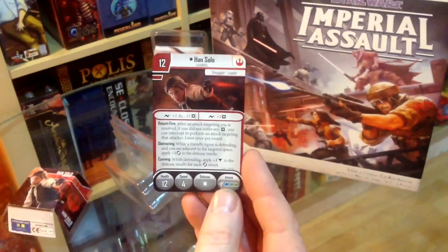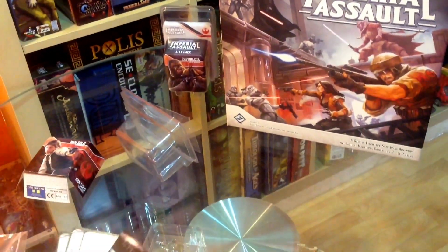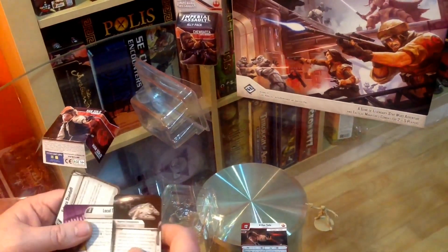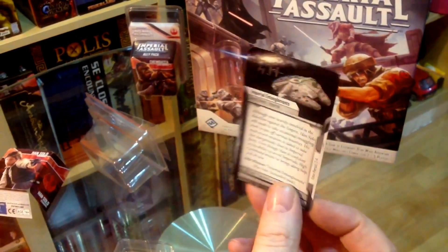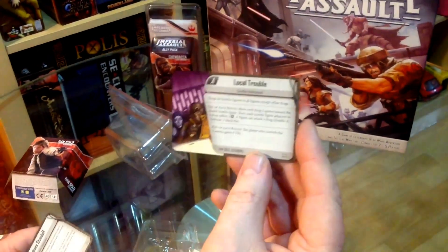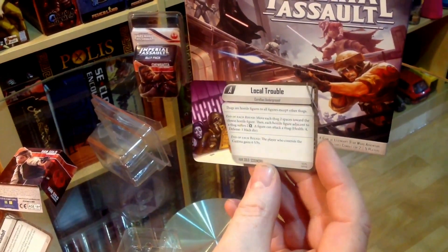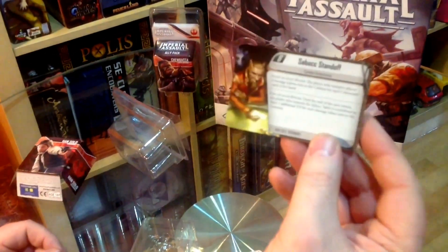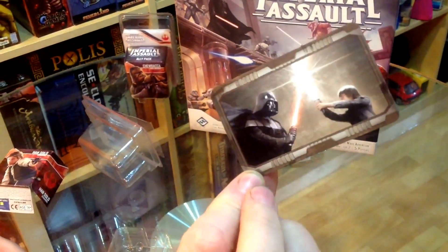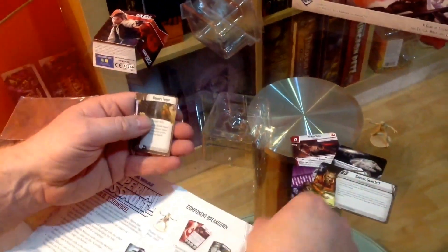Han Solo the scoundrel - there we go, that's his card. Then we've got the side mission card Imperial Entanglements - that looks really cool. We've got the card Local Trouble, and Sabacc Standoff. Then on to the little cards - the reward card and command cards.